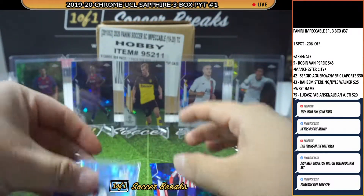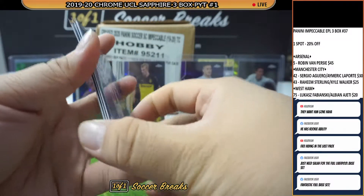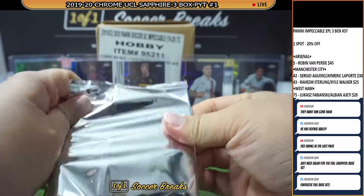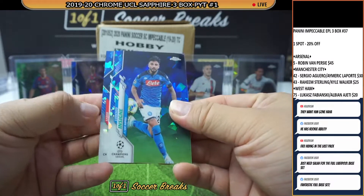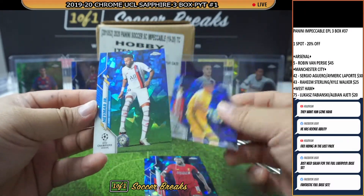It's not difficult to get a full base set from this product, especially when we do three boxes. I actually wanted to do like 10 boxes but I realized that just doesn't make sense — it's gonna be too expensive. Alright: Lorenzo Insigne, we got a Sadio Mane, how about a Villarreal Dimos, and Neymar.